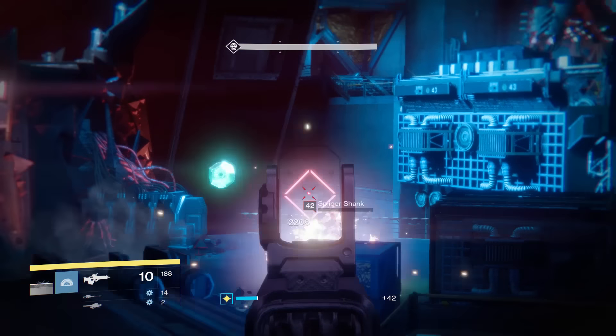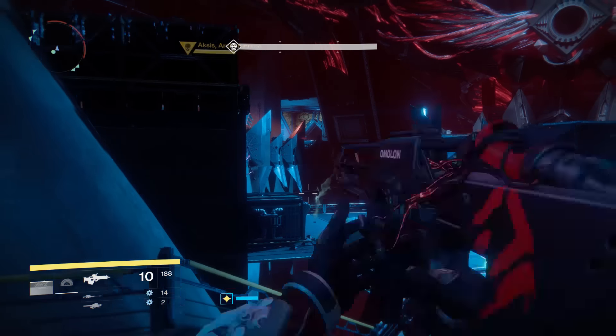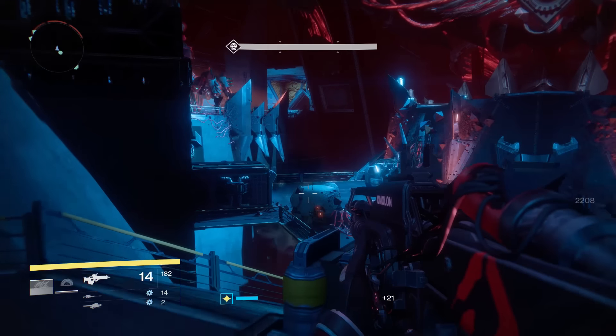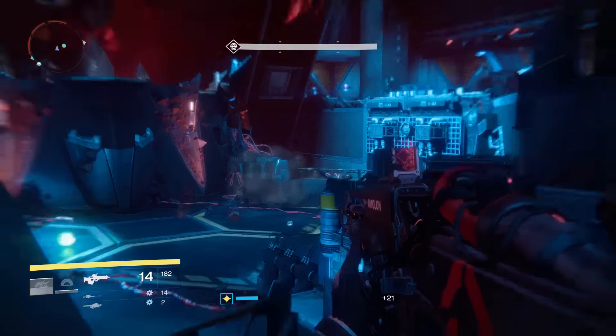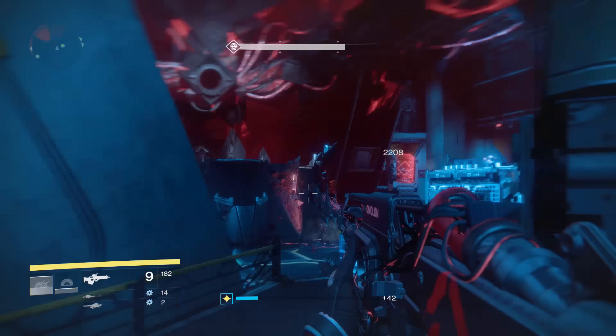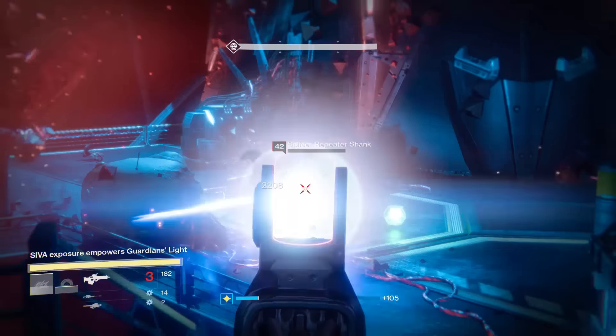For weapons, you want something with a generous mag capacity. I'd recommend scout rifle primaries or even hand cannons. For special weapons, look for one of the higher impact options — this really makes the difference. You can find the Devil's Dawn by doing strikes, or look for the brand new crucible sniper; either is pretty acceptable.